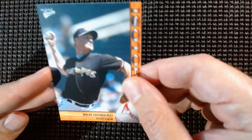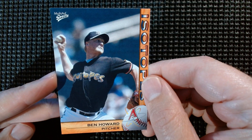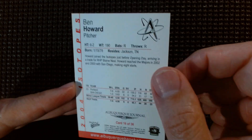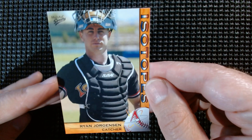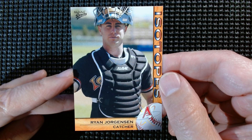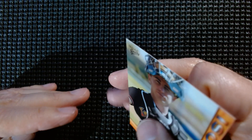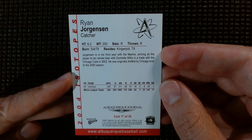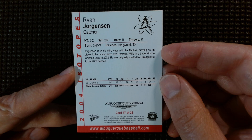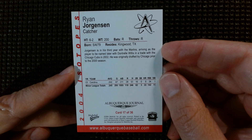Kevin Hoopa, infielder — still no big names yet. Ben Howard — and there's a girl who used to go country dancing, she was a baseball groupie who always went out and tried to chase these guys down. She had a thing for baseball players — I think her name was Mitzi. She used to always talk about these guys. Ryan Jorgensen.